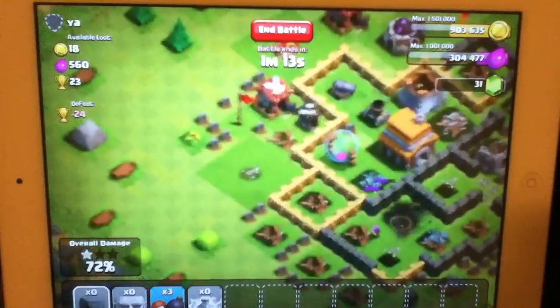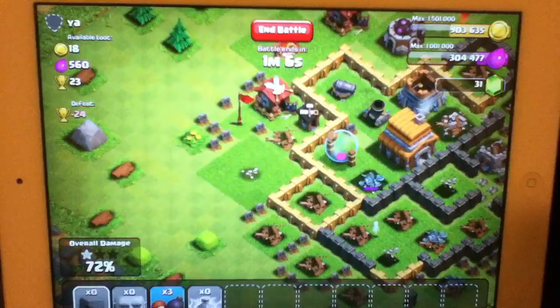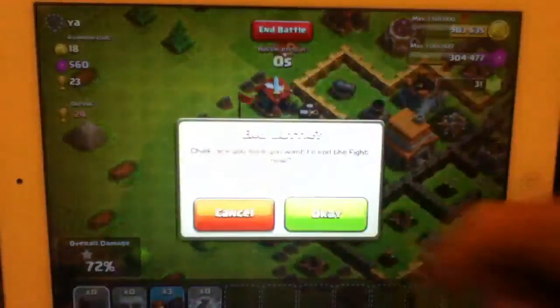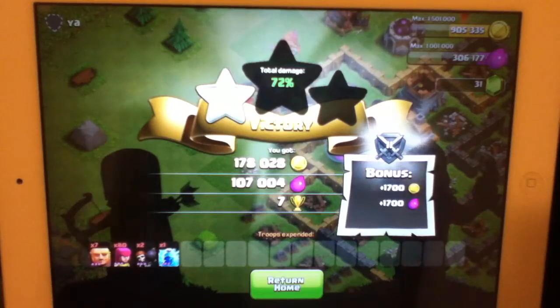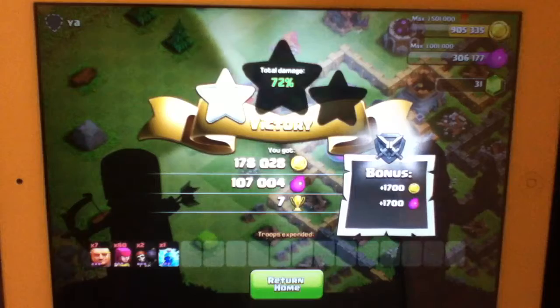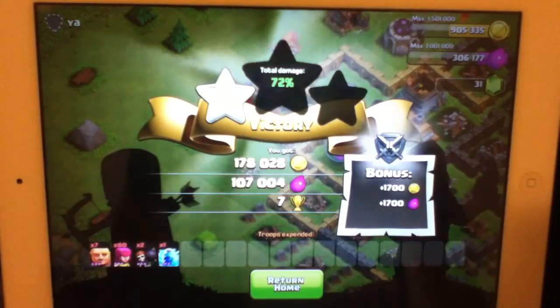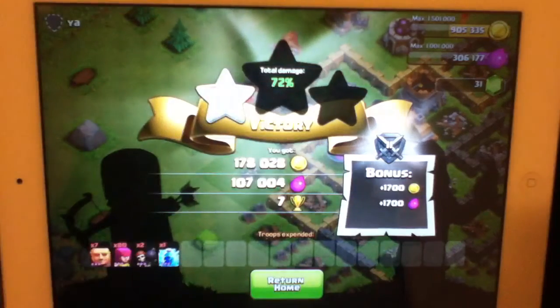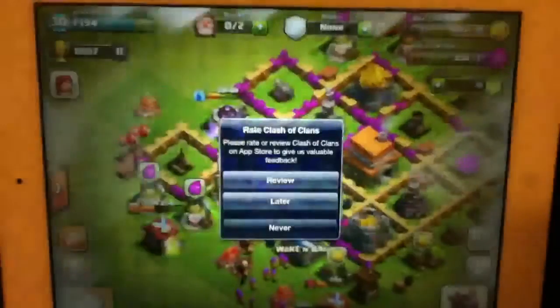That was a pretty good one. I didn't get the two stars, but I got one star, which I'm pretty happy about. I got 178,000 coins and 107 elixir, plus seven trophies, and then plus the 1,700 in both. Yeah, it's a pretty good rate.